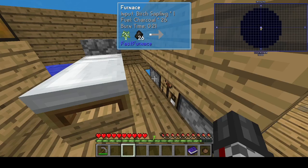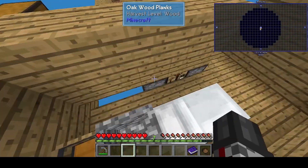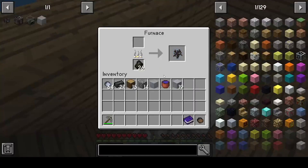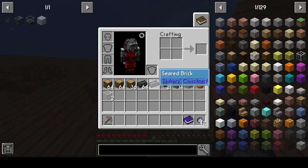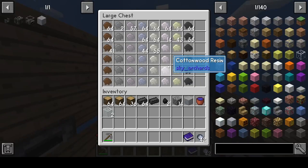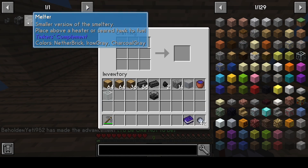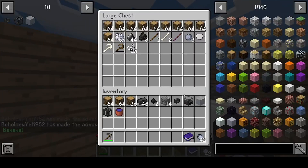I've gotten seared brick; I smelted up two glass. I got a bit more sand and put the coal in because I just needed a bit more sand — I didn't have any. So if I make the melter, the seared tank, and the seared faucet, that should be everything.